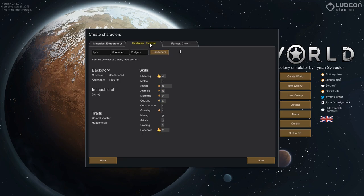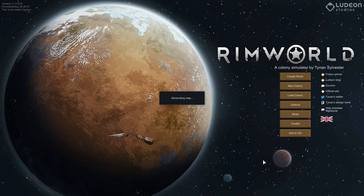We have our farmer, our hunter-researcher, and our miner. That's fantastic, let's do it. Glad we wasted 15 minutes getting this organized — let's go see what our map looks like in the rainforest.